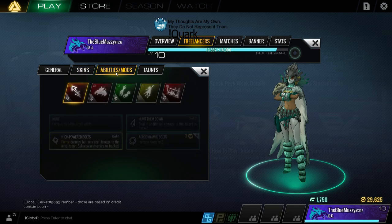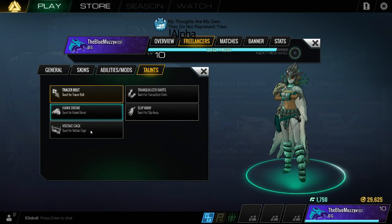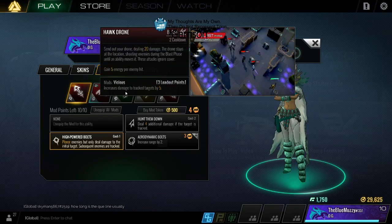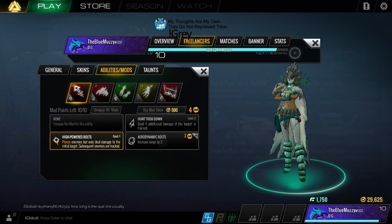Going to taunts real quick - I've used all my credits to unlock all my taunts. I wish there was a preview. We'll talk about taunts once we're in game. Now going to abilities and mods: you can check out any ability by hovering your mouse over it. You get all the information you want plus a video of what it looks like in action. Red is blast phase, green is prep phase, and yellow is dash phase.